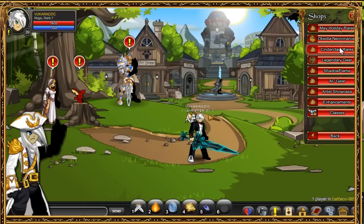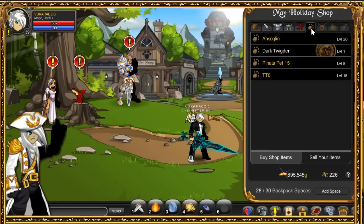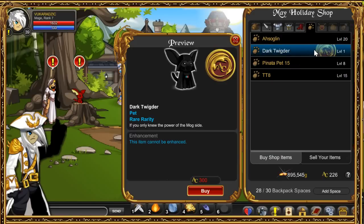Go to the May Holiday Rares, then go to the pet section. This pet right here only costs 300 ACs, and it looks very, very cool — it's the Dark Vader. So yeah, in case you don't have any ACs.